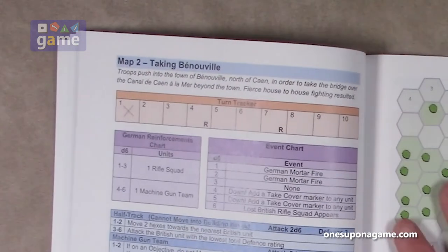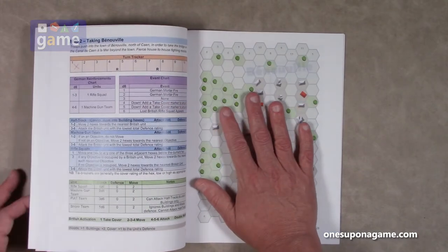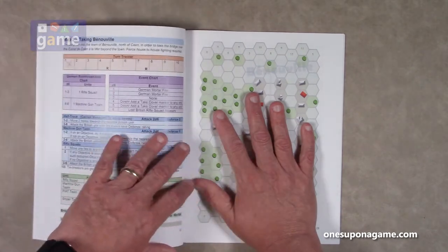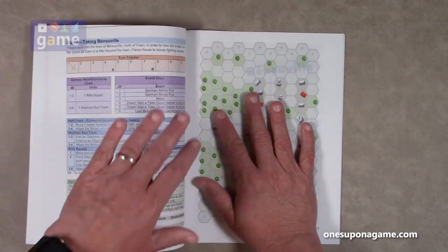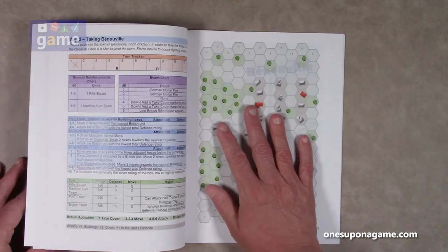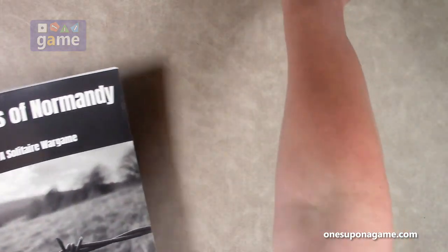The book actually opens up pretty well. The map is on the side that sits flat, and the part that maintains a curl is the chart, which you can still refer to. Or you can just break the binding if needed. So Battles of Normandy has eight missions, and the Race to Bastogne has twelve.